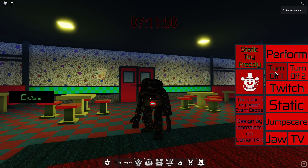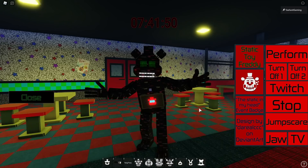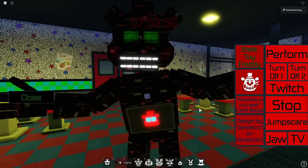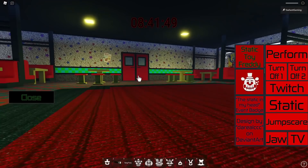Let's see what abilities we got for Static Toy Freddy. We have a Perform, we have a full body turn, we have Turn Off one and two - oh it's like a crocodile. Then we have Twitch, we have Static - posing like that. We have a Jump Scare as well, and a Jaw, and a TV - you can turn off Freddy in the TV. Very nice, that's Static Toy Freddy.